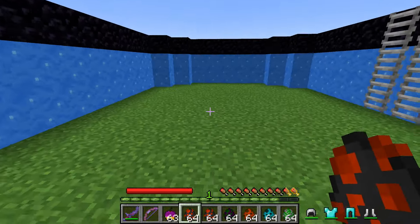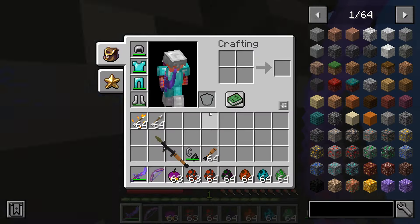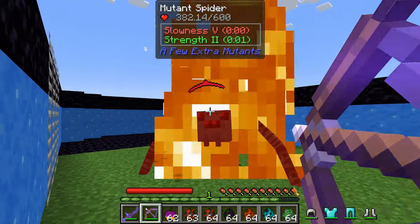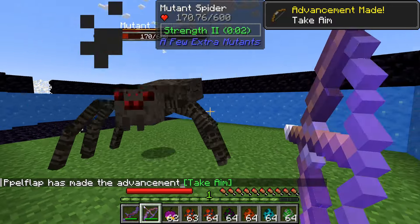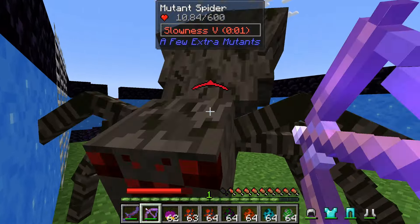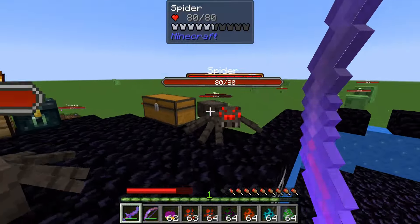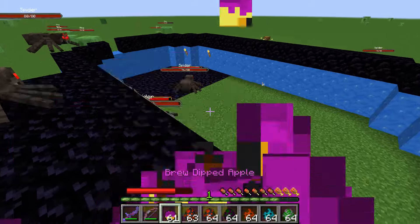The arena is a little bit too small, but the mutant spider has 600 health and does quite some damage. It gives you slowness and Strength 2, which is interesting. My bow should probably be stronger — yeah, that's taking much more damage. It goes away faster. Very strong mob with 600 health, much more than the other mutants. When you kill it, it drops an egg which spawns a lot of spiders.